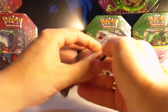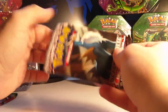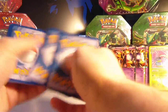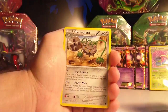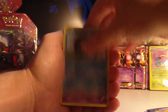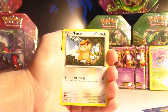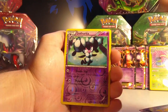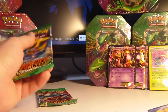Pack 2, Emerging Powers. We have Gotharita, Ferrothorn, Basculin, Woobat, Rufflet, Vullaby, Patrat, and Cubchoo. Reverse is a Gotharita, and the rare is a Scolipede. For those keeping score, we haven't pulled a holo or rarer since Suicune.